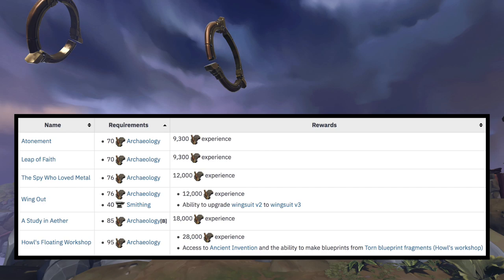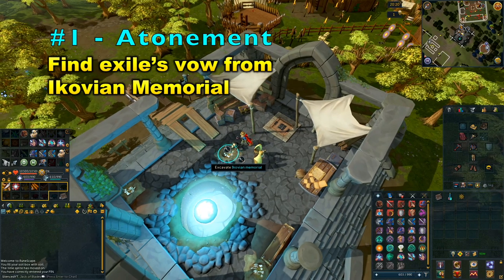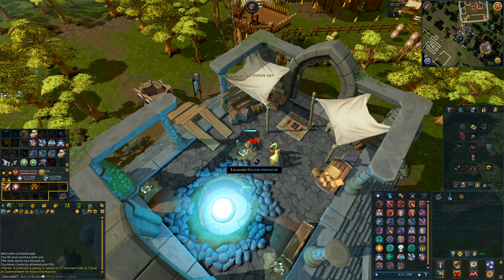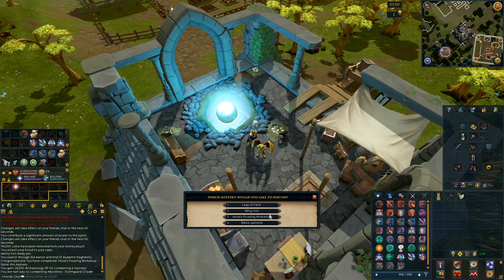There aren't any items you will need to complete these mysteries, so it's going to be pretty straightforward. Now, the first mystery is Atonement. You're going to want to find Exile's Vow from the Aikovian Memorial — it's one of those pages you add to your archaeology book. You can find it in the excavation hotspots just outside of the portal. Once you find it, you can talk to Gika and you will complete that mystery.